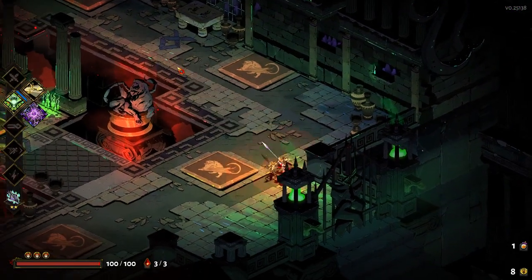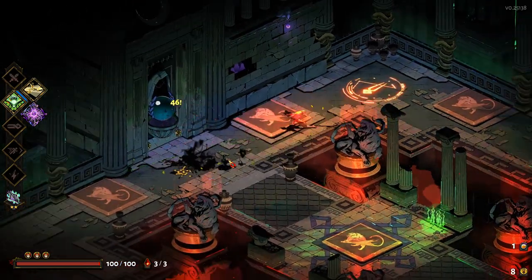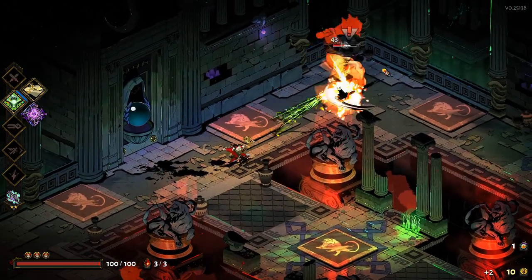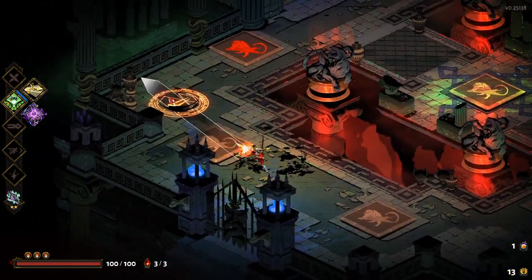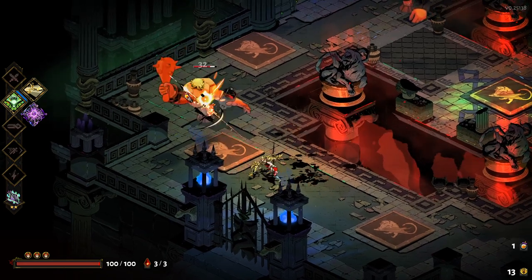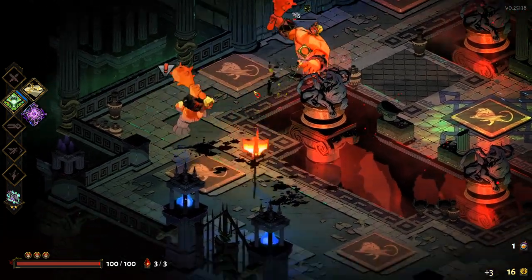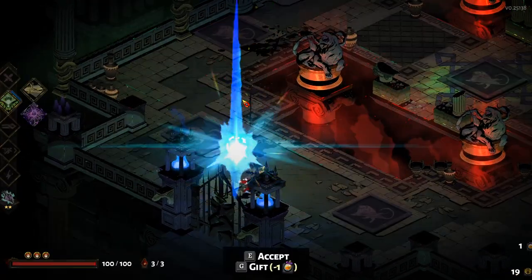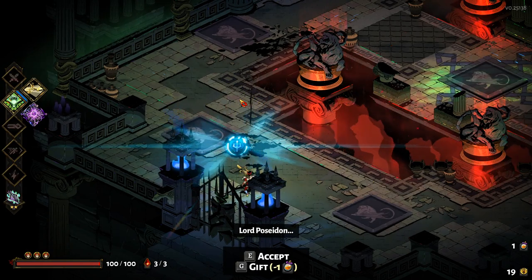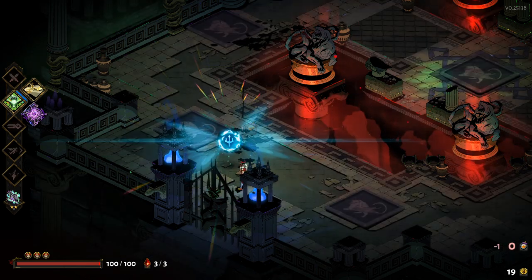We're going to take this. I know that there's a lot of knockback involved and we kind of don't want that right now, but we'll see what we can get. We can get like two of these on an enemy and that's normally enough — 46 damage for one of those is pretty good. We can get three off. That works really well as long as we can get the crits. We don't have Poseidon in our codex, so let's go gift Poseidon one of these.